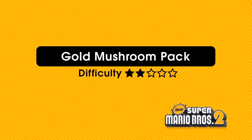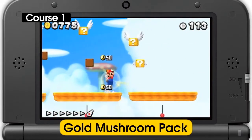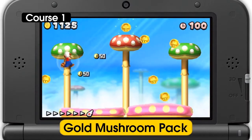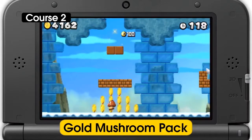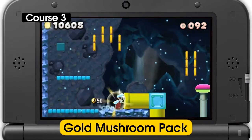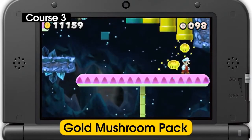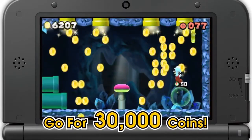All three courses in the Gold Mushroom Pack are bursting full of — you guessed it — gold mushrooms. It's an all-you-can-grab dash for gold mushrooms in course 1. Explore above and below ground for gold mushrooms in course 2. And topple piranha plants to earn gold mushrooms in course 3. Each gold mushroom is worth 50 coins, so leave no mushroom behind while you try to max the coin counter out at 30,000 coins.